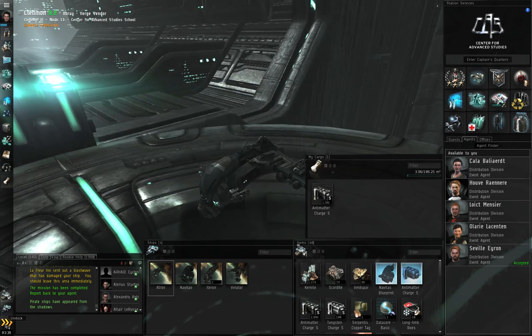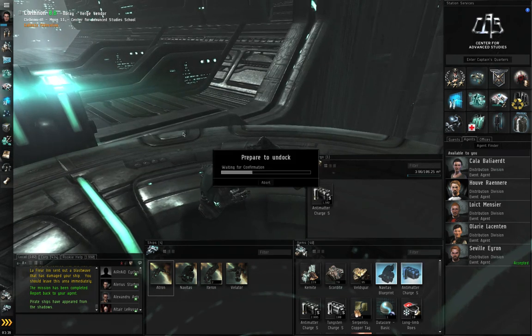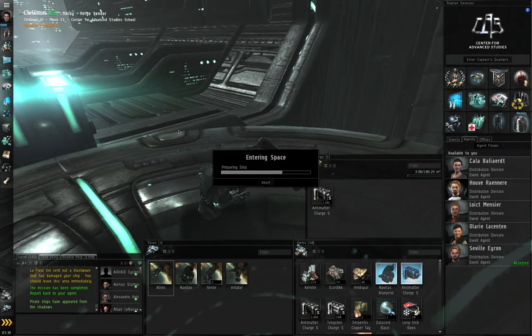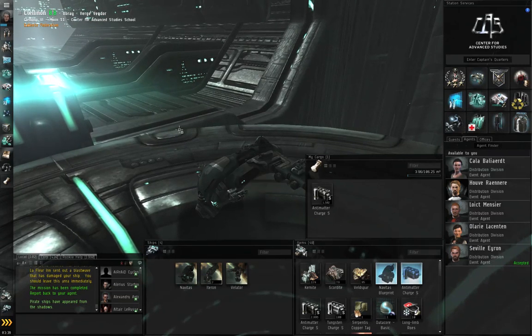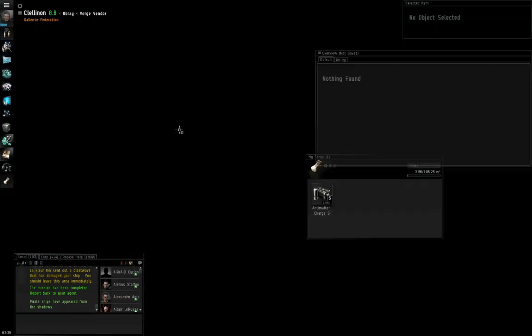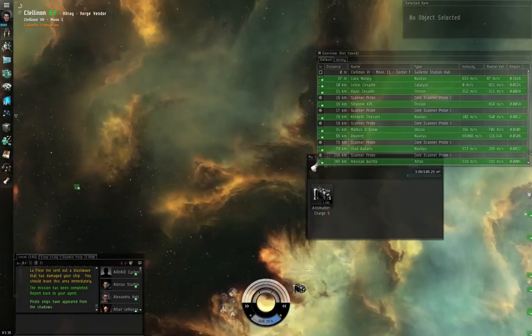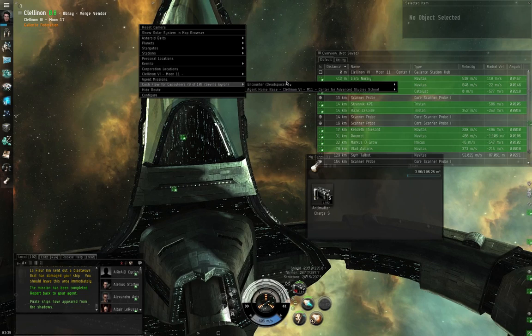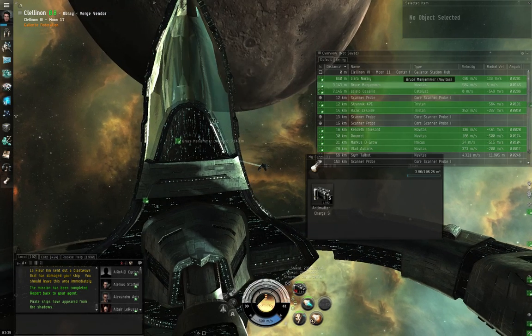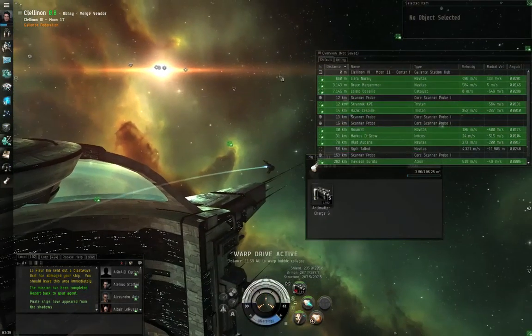Right-click Seville Aeron, start conversation, complete the mission, request the next mission: Destroy the narcotics warehouse, report back. Click Accept. Close. Undock. Right-click empty space, Cash Flow for Capsuleers, Encounter Dead Space, Warp to Location.